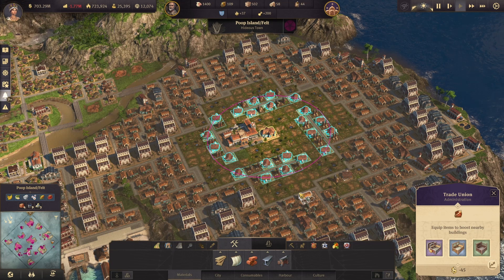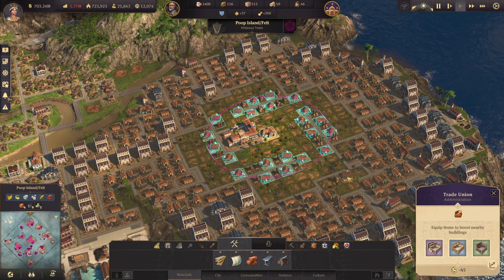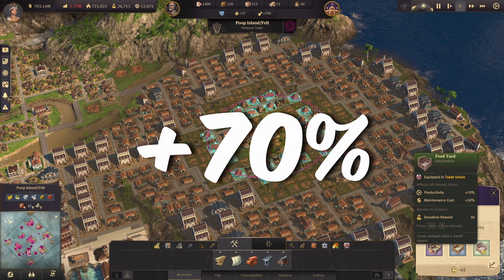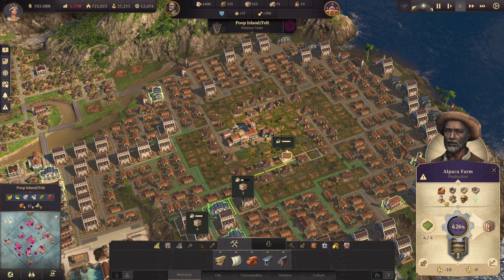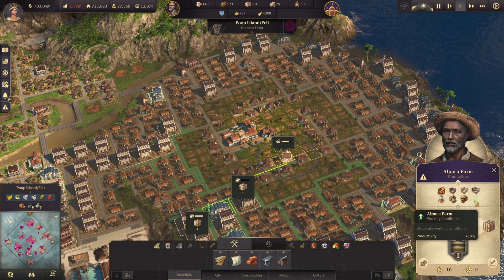The first thing this island is producing is a lot of alpaca wool. You can see here in this trade union — plus one more here — with these three items to really get a very high productivity, they each provide plus 70%. We also have the silo and the Origin of Mankind item for plus 50% to really get them going as much as possible.